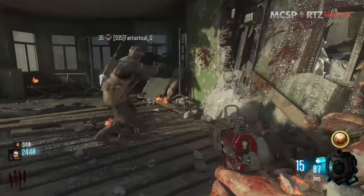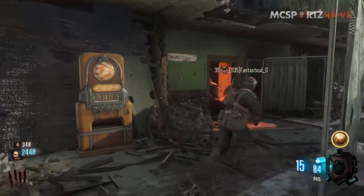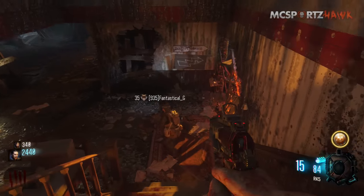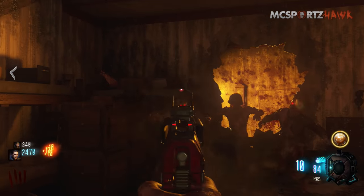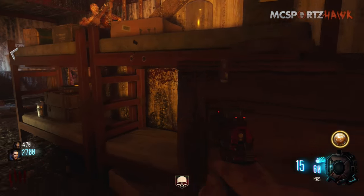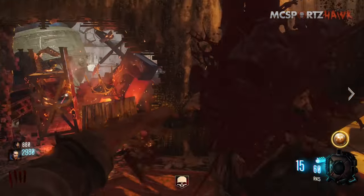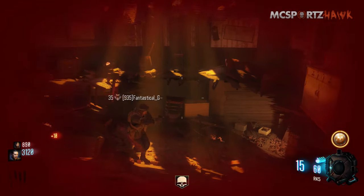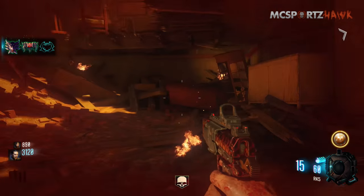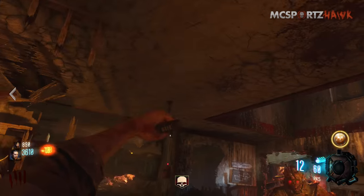The second location is for the second part. The first spot can be right here on the blood splatter on the wall, over by Stamina Up, usually where the box is spawning on the first part of the map. Go downstairs and the second spot it can be is right by these zombies coming in from the window, on that little bunk bed — it could be on the bottom shelf. The final spot, which is where it is this time, is downstairs on the wall — this is the head, actually it's always the head. So those are the three places the head can be for the second part of the shield.